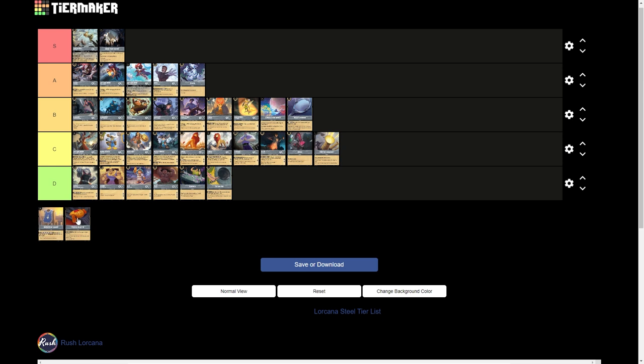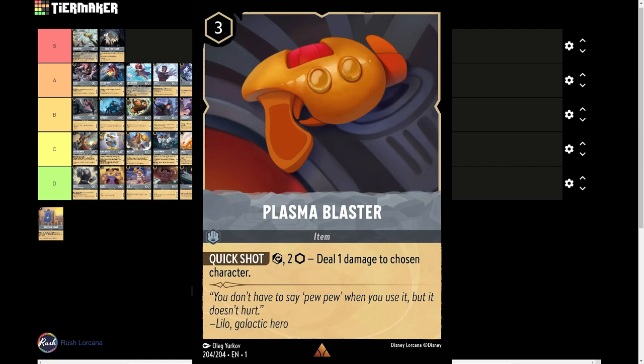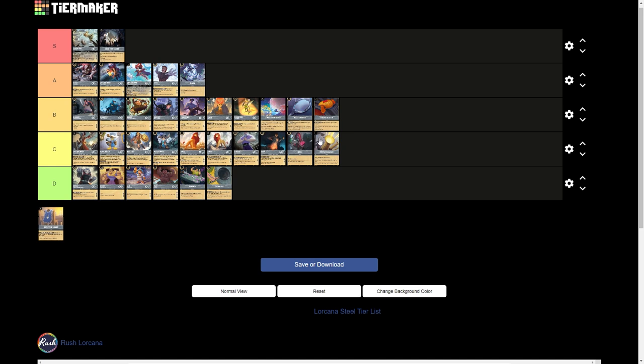I'm going to skip to the Plasma Blaster. The Plasma Blaster is a 3-drop uninkable card item — exert it, pay 2, deal 1 damage to a chosen character. The ability staying online has some usefulness, but unfortunately with other options like Hans at a reduced cost, or Smash, or Fire the Cannons at a reduced cost, this card's viability is hurt and we never see it in any decks. We'd have to see something that boosts damage done to make this useful. Maybe in a Sapphire Steel item deck we might see a little more viability, but currently not so much.